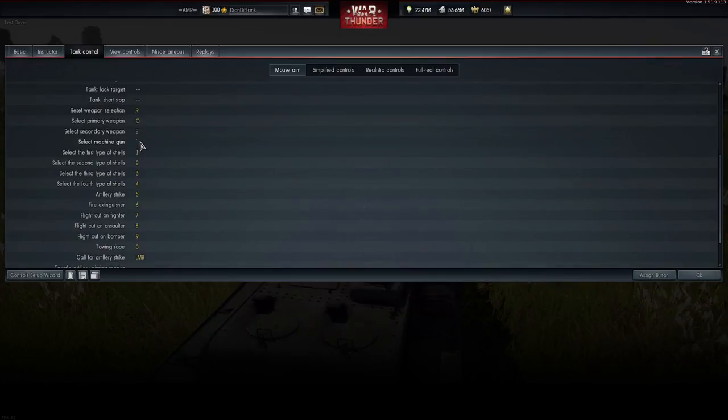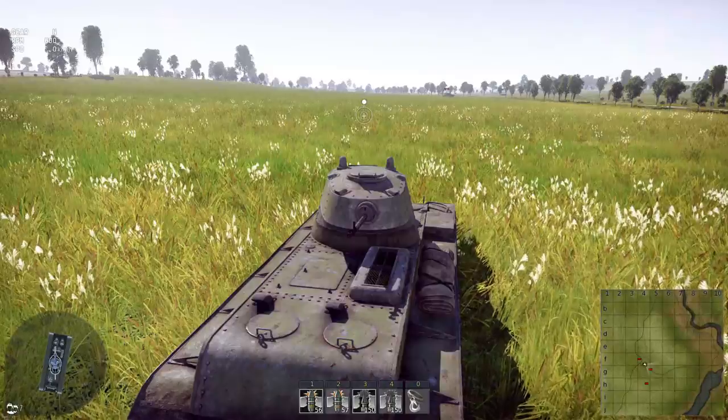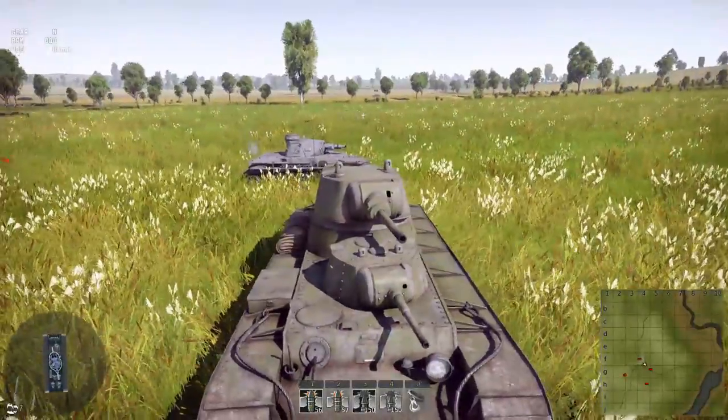Scroll down until you find 'select machine gun' and it's gonna be unbound, so you need to change it to a hotkey. But check this out, look at the firepower.